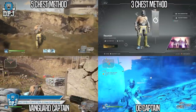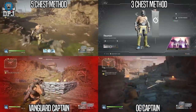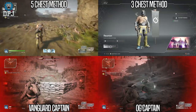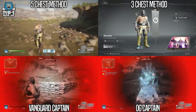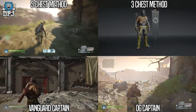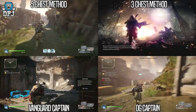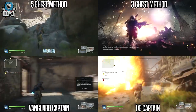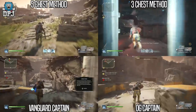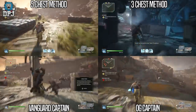There are 4 farms people are using right now in the Outriders demo: the OG captain, the vanguard captain, and the chest farms — some people farm 3 chests while others use 5. If you don't play on the Series X, PS5, or a fast-loading PC, the captains are way better for you. On next gen and PC, loading in and out of the lobby with the chests is much quicker, making it more efficient.